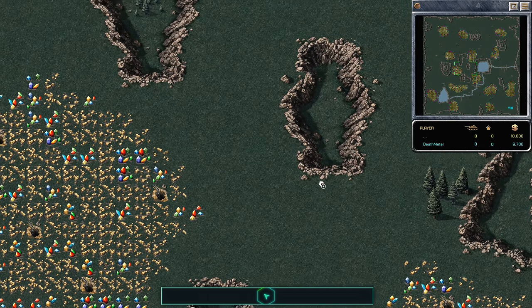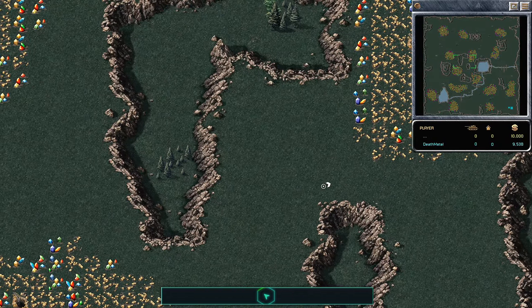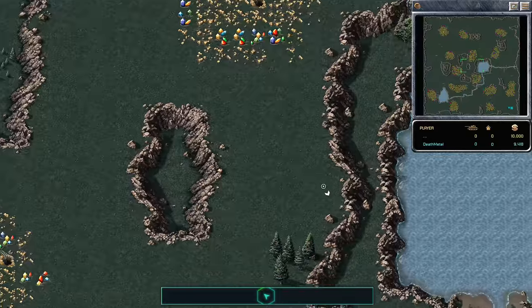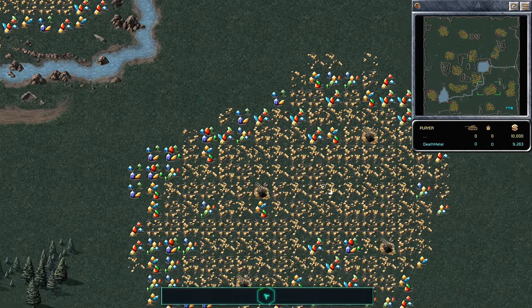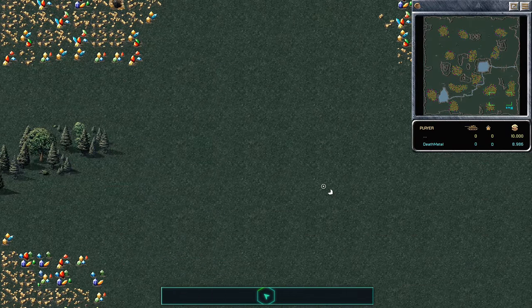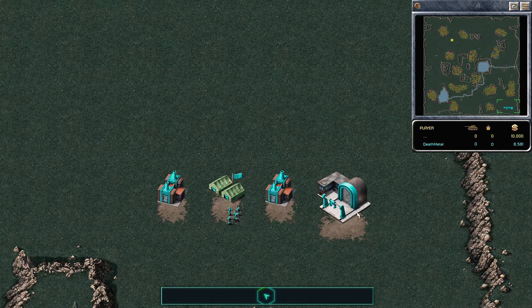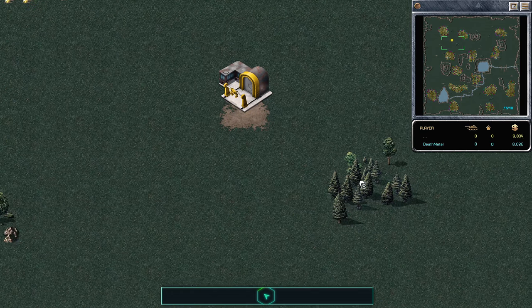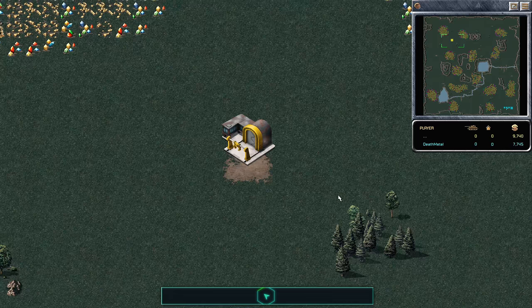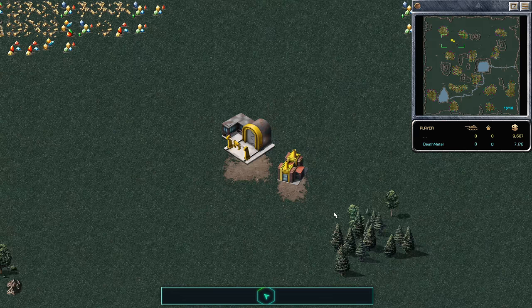This is Seibert signing into Red Alert Remastered, again, or maybe for the first time in quite a while, depending on what order the videos come out. On the south side as the Allies, playing Turkey, this is Death Metal. And as the Yellow, playing the Soviets as the USSR, this is Dynamic.